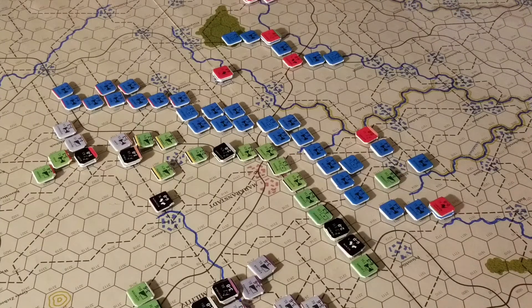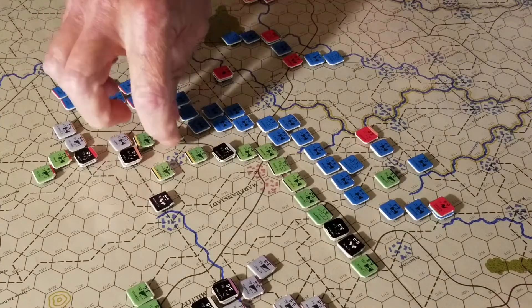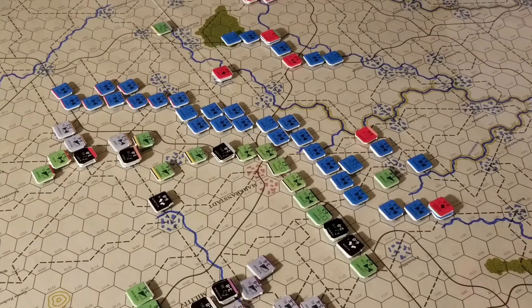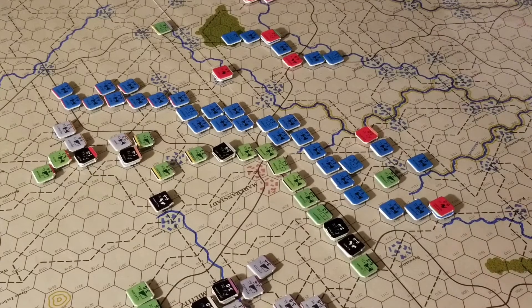So plus one, and we rolled a three on the chart — that is a defender retreat. It's a small DR, so that means he gets reduced. Alright, he's reduced. Fire again — now it's four to two, so it's plus two. We roll a four — defender retreat, so he is now eliminated. They lost one morale for a unit reduced, and then reduced strength is minus five. He's down to 85 morale points.